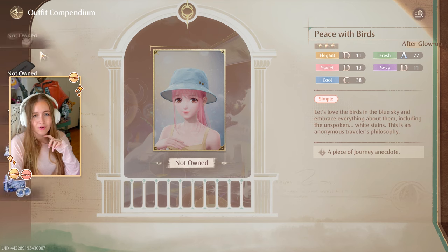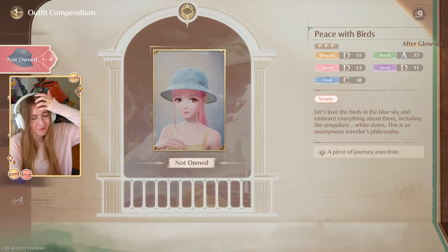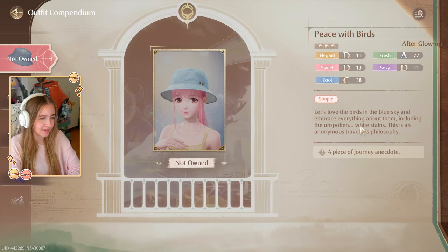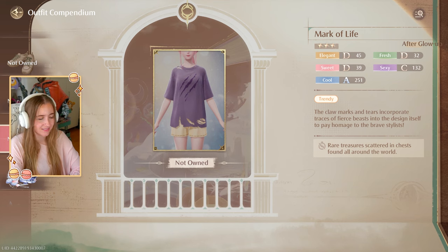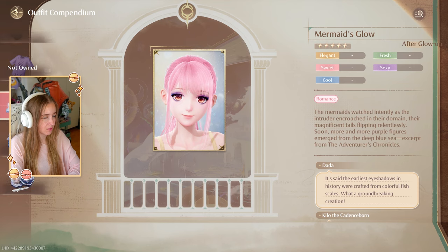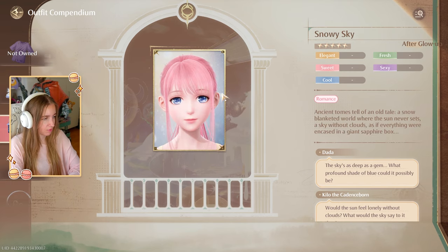I absolutely love this bucket hat with bird poop on it, including an 'unspoken white stays' description — I can't wait to get that. We have some simple sneakers, black tights, a torn purple t-shirt — torn shirts always look a bit fake to me, but okay. Mermaid's Glow makeup is here — if you want makeup previews on different skin tones, check my pool video since this preview is only on fair skin. We have some great lenses — the pink ones are one of my favorites.